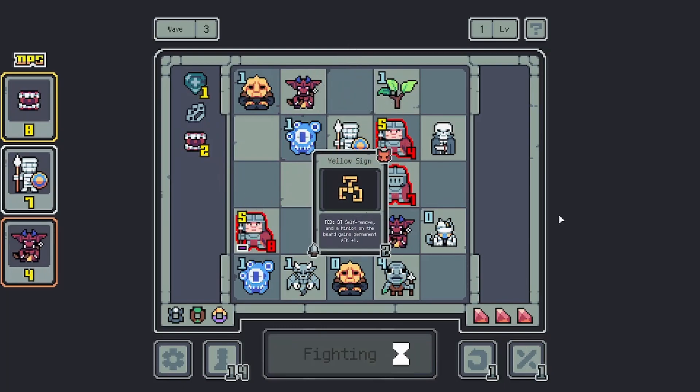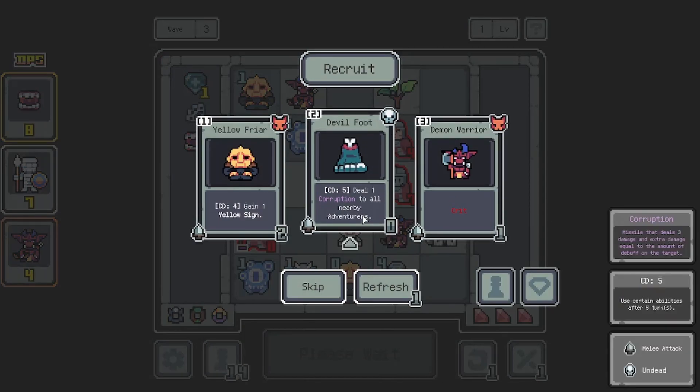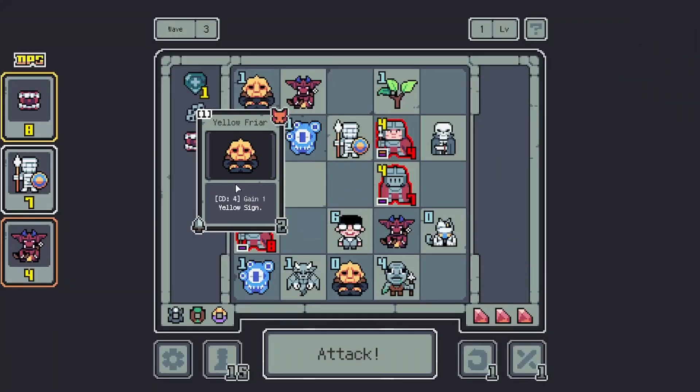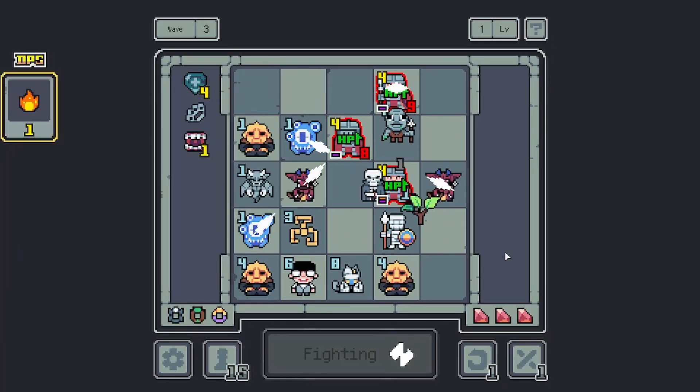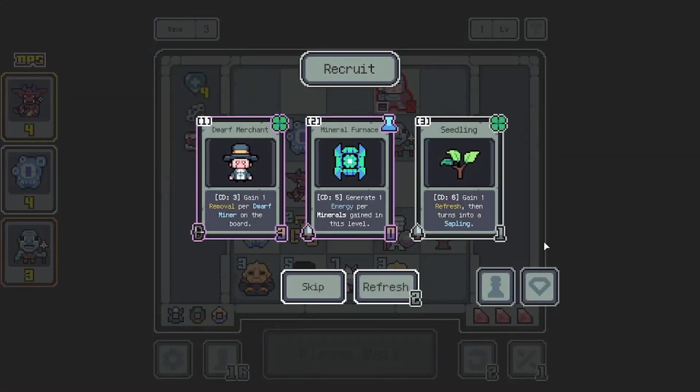I don't know what that was — was that Jinx? Was that Creepy Ball Jinx? Demon Warrior Crit — I don't really... Corruption: Mislead deals 3 damage, and extra damage equals the debuff on the target. That's actually pretty cool, but he does no base attack. I'll just take another Yellow Friar. We'll just try to juice up our guys' attacks. Mineral Furnace — generate 1 energy per mineral gained in this level. Well, that's currently 0. Gain 1 removal per Dwarf Miner on the board — that's also currently 0. But he does have 3 base attack with Rain.